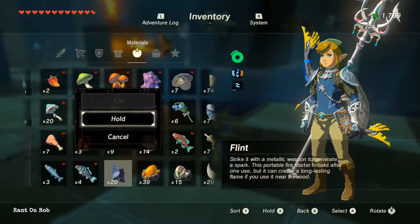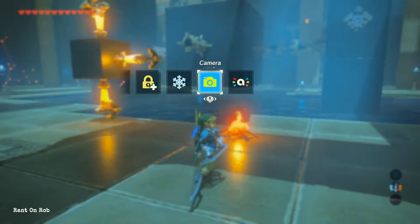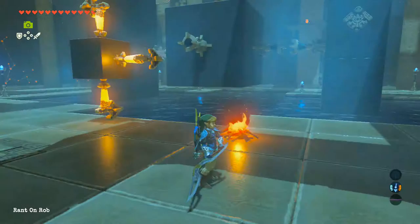Drop the sticks, drop the flint next to it, pull out a metal weapon, and then go ahead and swing your metal weapon — that will start a fire. At this point, just pull out your bow and use regular arrows, put them towards the fire, and the tips will catch on fire. This way you don't have to waste your more precious fire arrows.